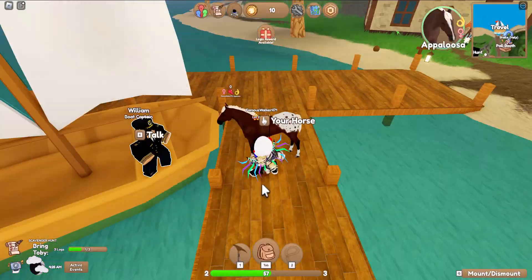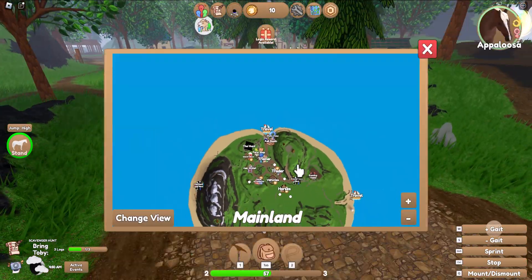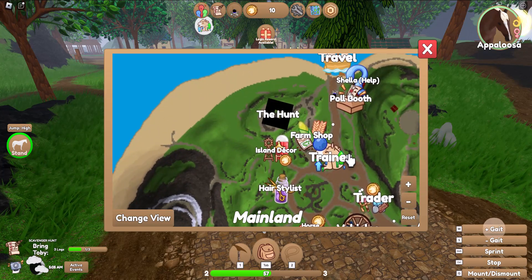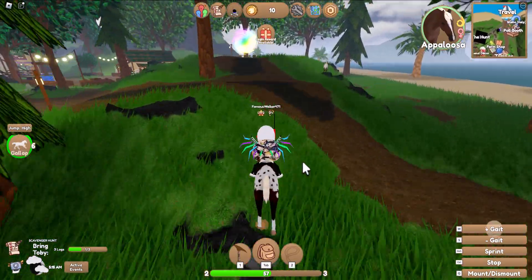Once you finally finish the tutorial, click on the map. You can travel to different locations, but what we're looking for is the marking called The Hunt. When you zoom in on it you can see it more clearly. I happened to spawn at the travel area right next to it, and there's a little portal that you have to go through.